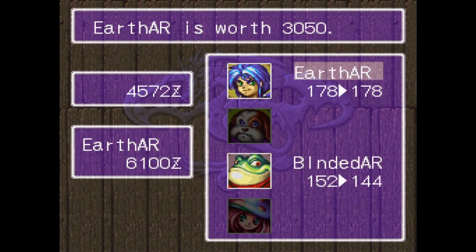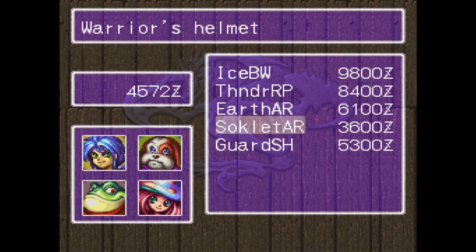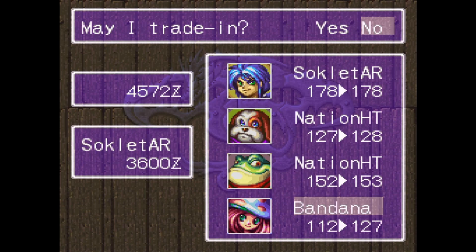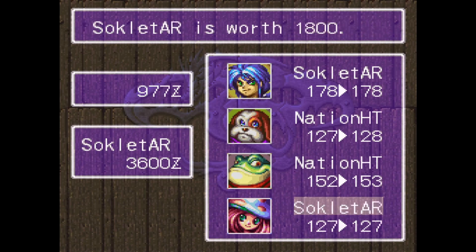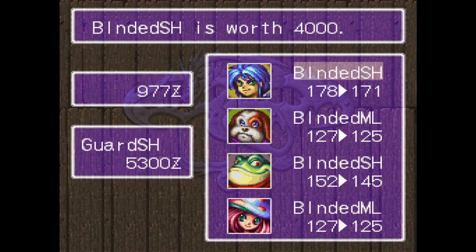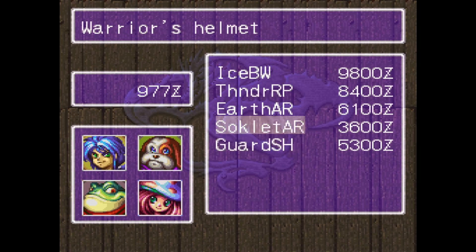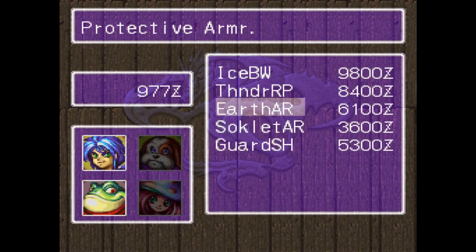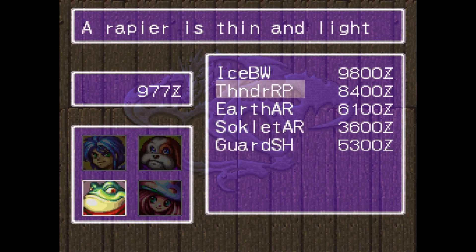He sells the earth armor, but I do have access to better stuff than that. Okay, that's not better than anything I have available, but I do need to get another one of these — or a couple more of these.